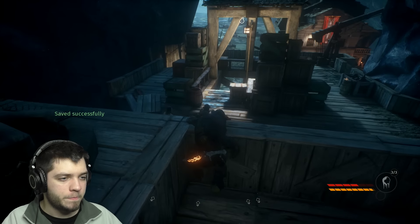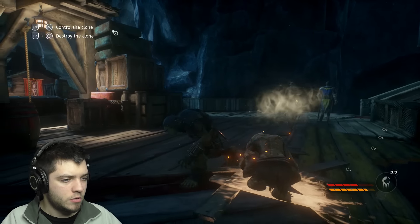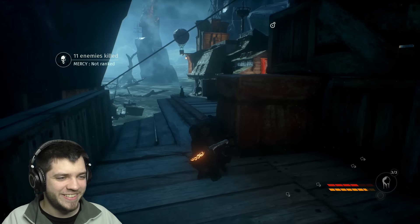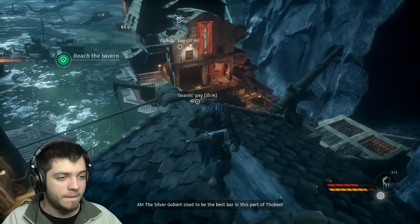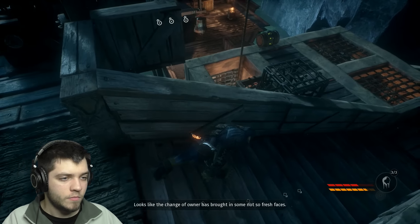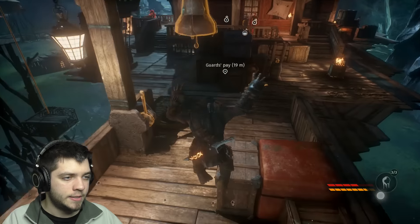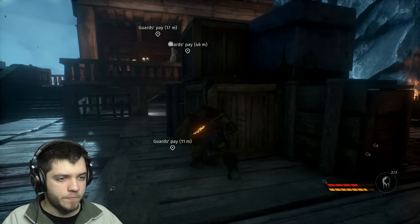Reach the tavern. We got two guys here — should be able to kill both of them with the explosion. There we go, both of them. That is one of the best clone abilities — having him blow up. The Silver Goblin — used to be the best bar in this part of Thoban. Down here we have a guy and we can push this down and kill him — it dissolves in acid. Quite nice. And we can also use pocket sand to distract them, at least partially.